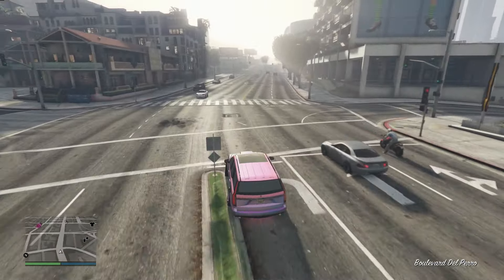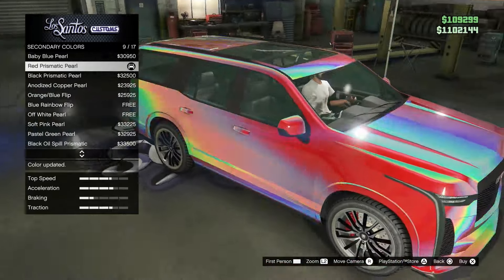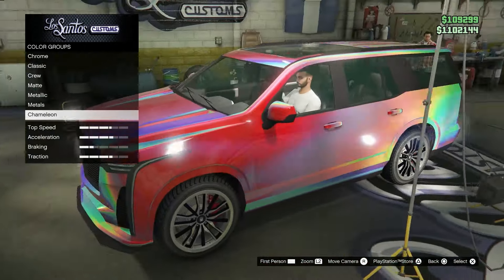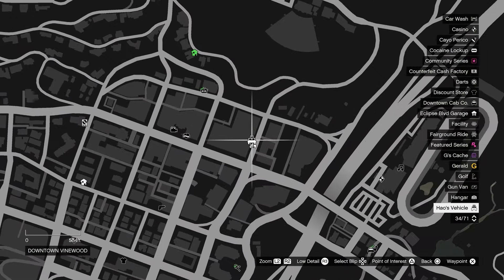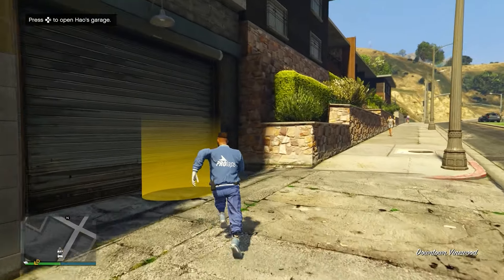Let's get straight into the video. The first one I'm going to show you is how you can get this red chameleon paint job — it's not automatically unlocked, you have to do something to get it. You need to make your way to this location on the map and you should see a little icon called 'House Vehicle.' Then just click right on the d-pad to enter the garage.